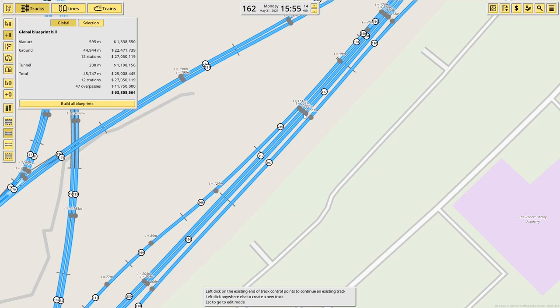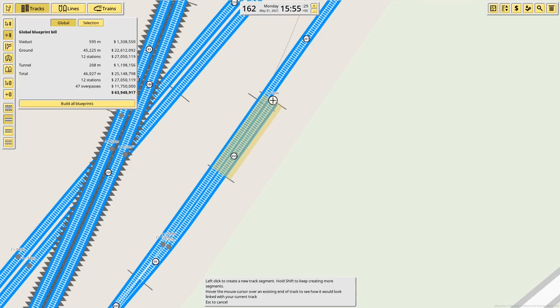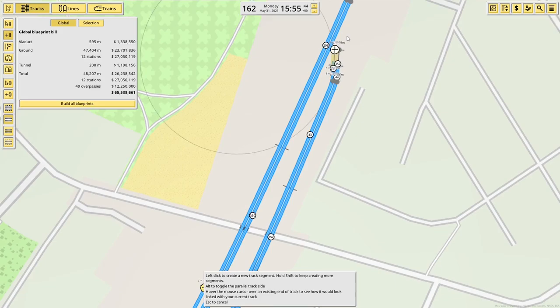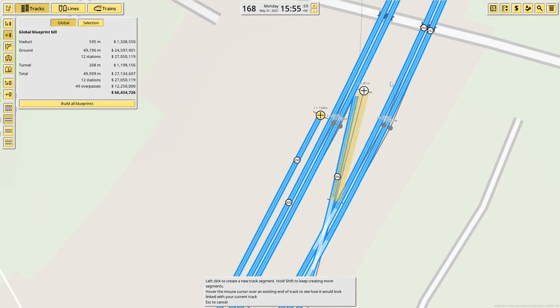We also have this set of points that comes out. Then finally over here there is a siding that I will just add in quickly. I need another double track now that's going to come along here, and this will form the other double track in Norwood Junction. And there's a third track running alongside — that is a siding, apparently. It just stops, so I assume it's a siding. It's a bit weird.